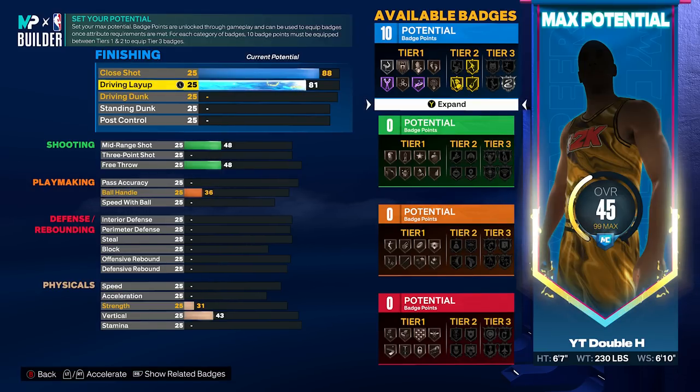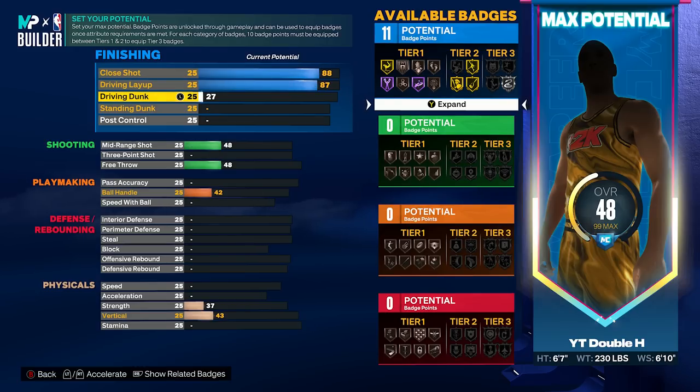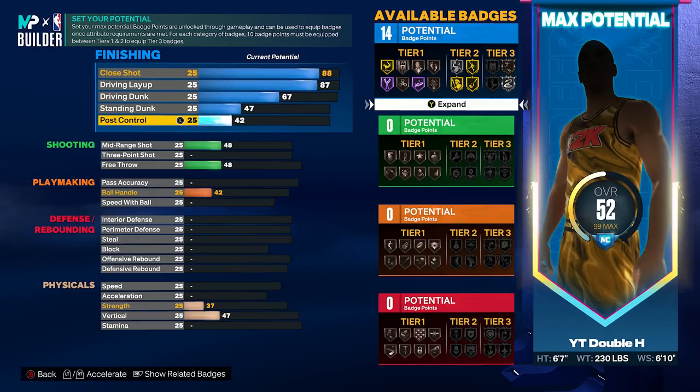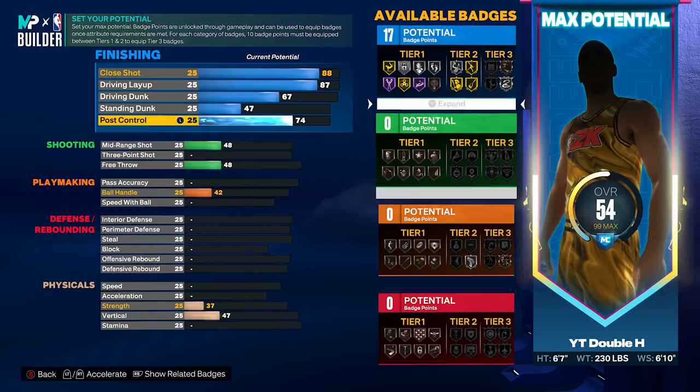87 driving layup, 67 driving dunk — so the Luka build actually has pretty decent driving stats. 47 standing dunk, 74 post control, so it gets gold Fearless Finisher, which is really really good. Also Hall of Fame Pro Touch — the finishing badges aren't too bad for Luka, better than I thought they would be.